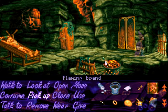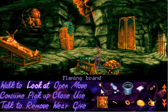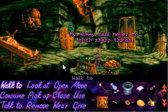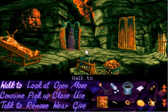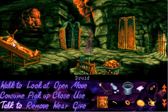Pick up the flaming brand. Yay! It's lucky my head is fireproof. Pick up the sharp things. Open the iron maiden then — you don't want to go in there. Talk to the druid.